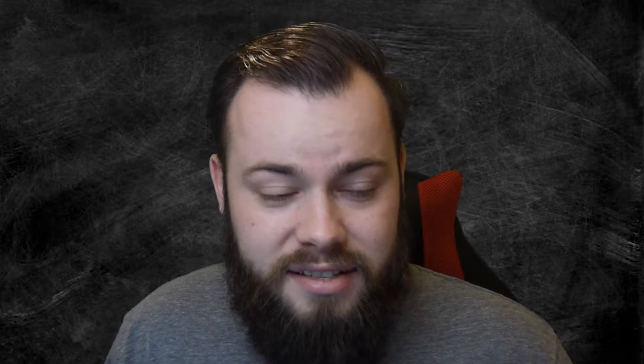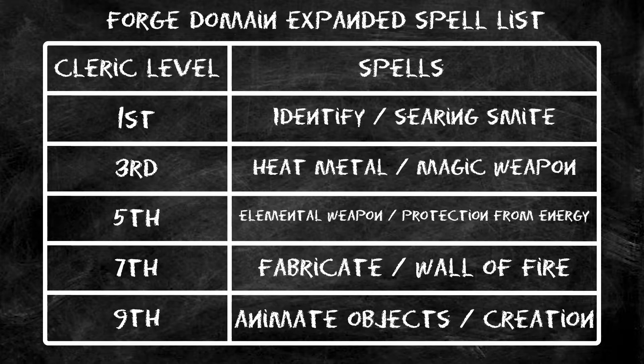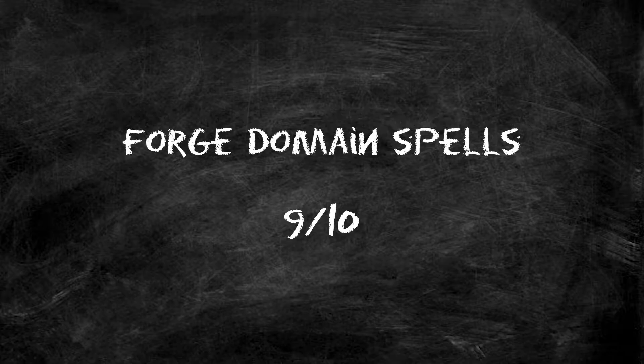At first level we get our expanded spell list, which is really good. We get Identify, Searing Smite, Heat Metal, Magic Weapon, Elemental Weapon, Protection from Energy, Fabricate, Wall of Fire, Animate Objects, and Creation. Standouts include Wall of Fire, Heat Metal, and Animate Objects — all absolutely amazing spells to get as a Cleric. Searing Smite adds extra weapon damage, and Magic Weapon and Elemental Weapon round things out nicely. This is a 9 out of 10 spell list.